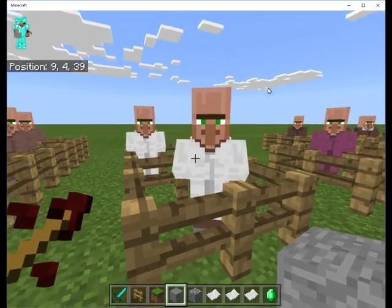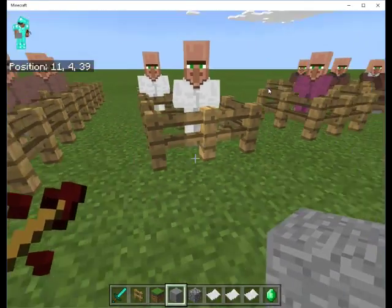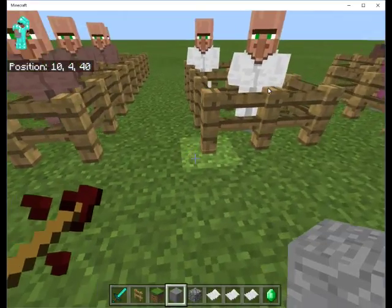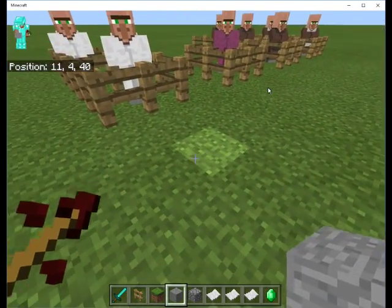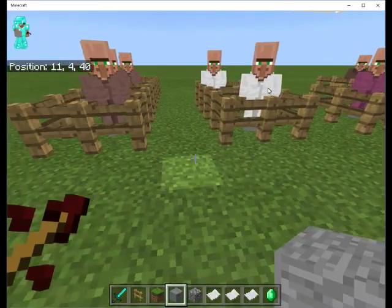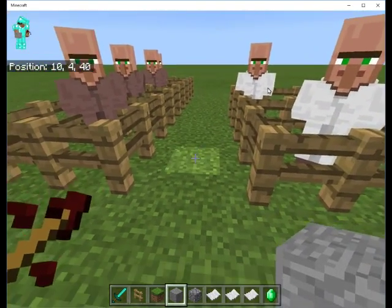One thing you can do according to Wikipedia: if you put a name tag on a sheep and name it Jeb - I'm guessing Jeb was a developer for Minecraft in the early days - supposedly its wool will change colors and go through the entire spectrum, which can be kind of interesting to look at. I don't know what color wool it will drop when you shear it, but supposedly it will rotate colors. We'll probably do that at some point just for the giggles, just to have one wandering around in that room.